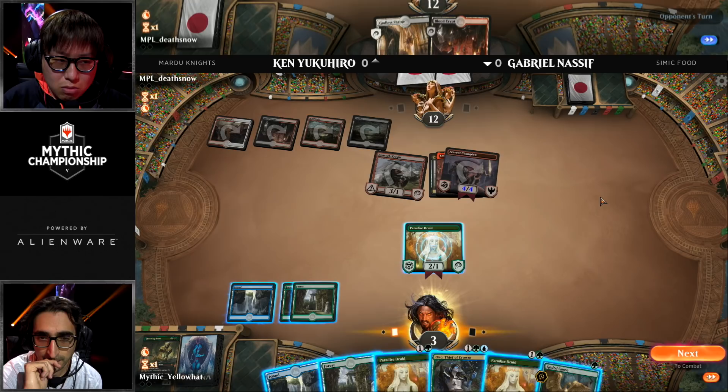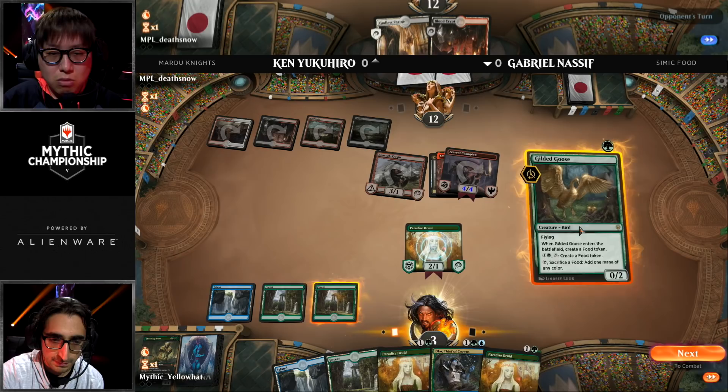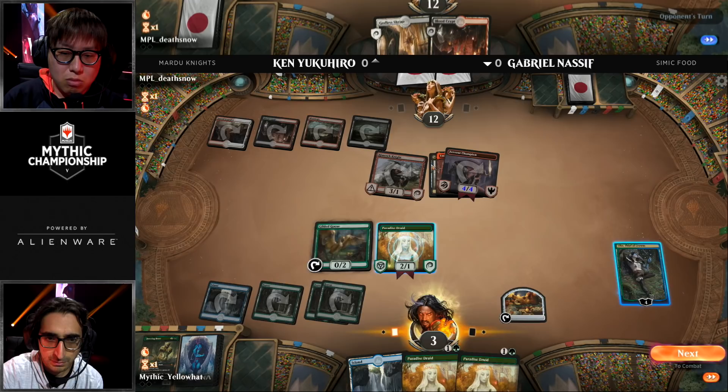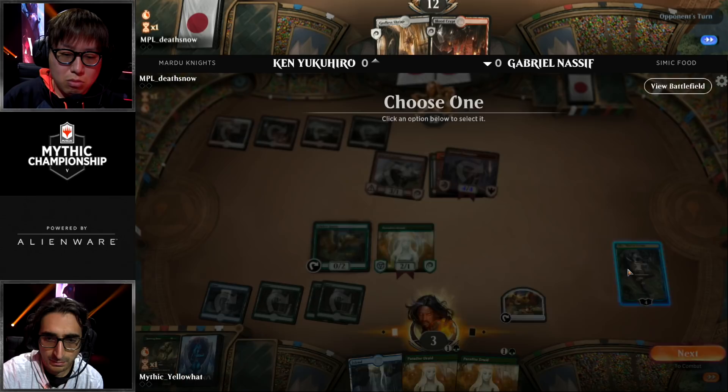Ken's deck — easily my favorite deck in the field. I made the mistake a lot of people do: looked at it quick and said, 'I know this one, it's a Mardu Knights deck.' No, it is not. It is very different. The biggest thing in this deck which I find very interesting is the Steelclaw Lance — that's not something Ben Stark is playing. The Lance, in particular with Fervent Champion, comes down on turn two, equips for one less — meaning it equips for free — and just gets in so much damage so quickly.